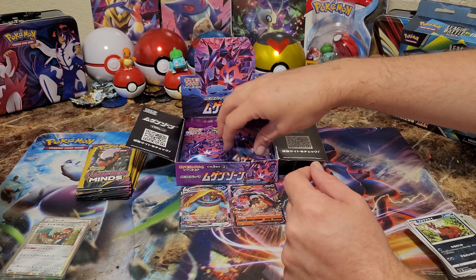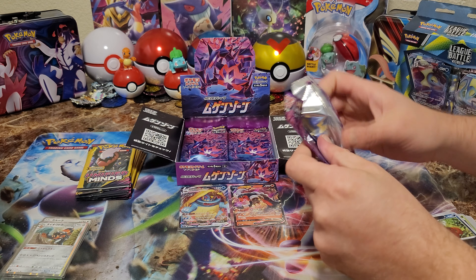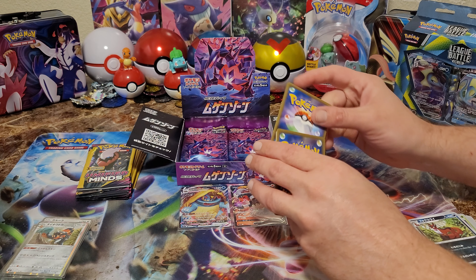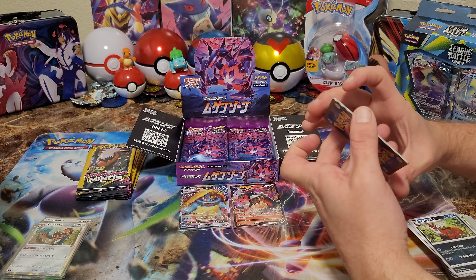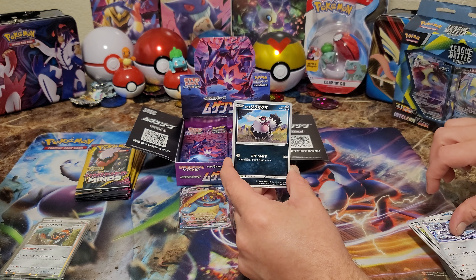They have some good Eternatus in here too. I have some real nice Eternatus — I have the gold and black, and another Secret Rare, but it's American. I think Eternatus's evolved form is Theeble. Oh gotcha, yeah, Theeble. That's right.